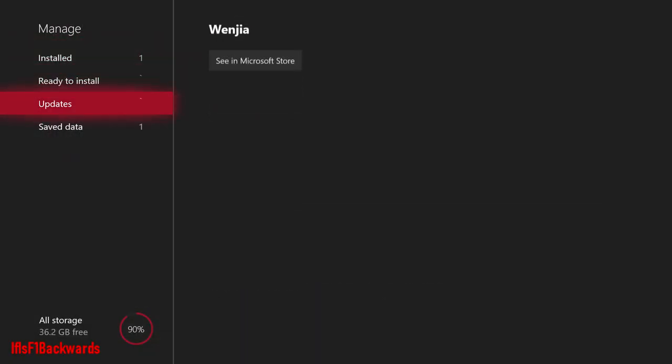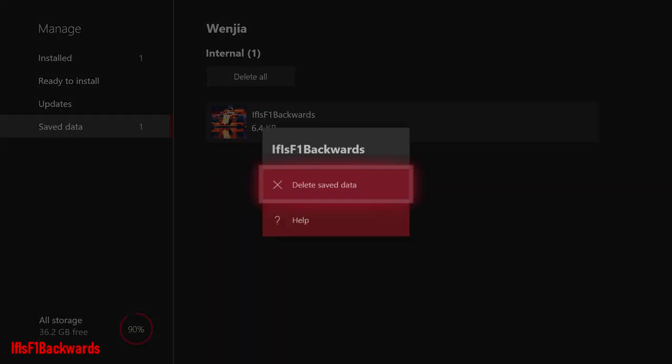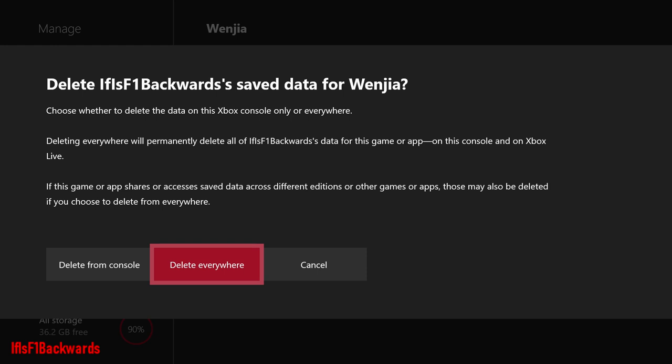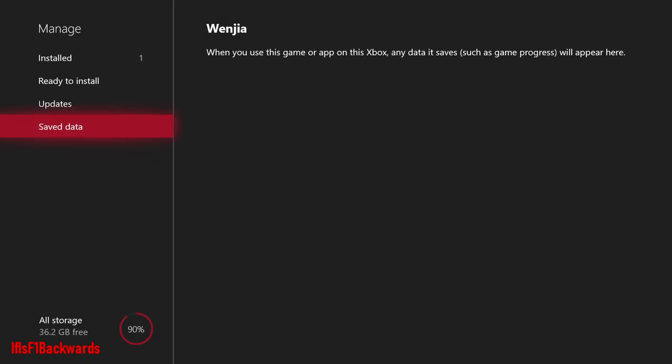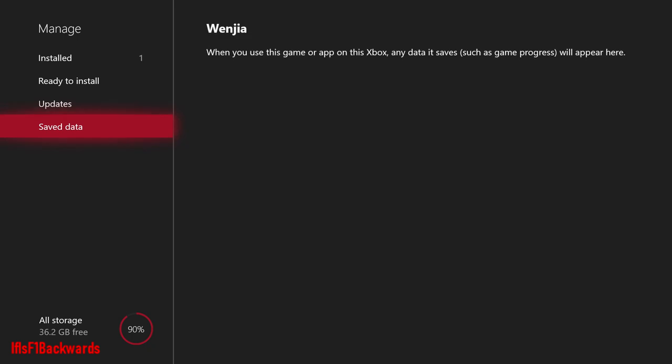Again, do not quit out — just manage the game. Go over to your save data, go down to your gamertag, and then delete saved data. You'll need to delete everywhere — make sure that it is everywhere and make sure that you've got no save file at all. As long as it's empty, you should be good to go.